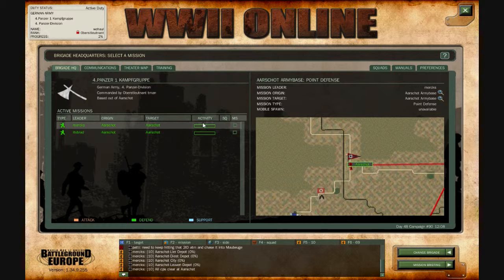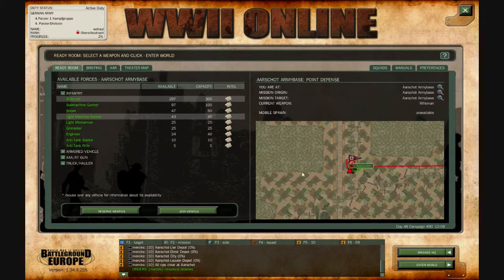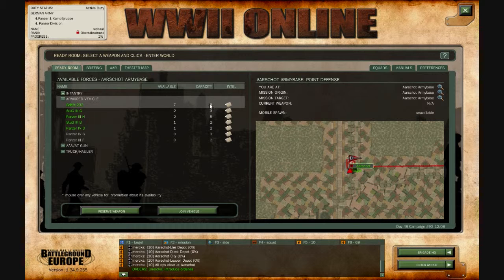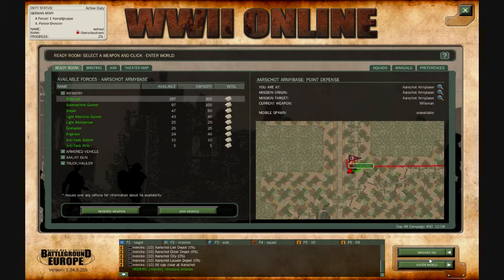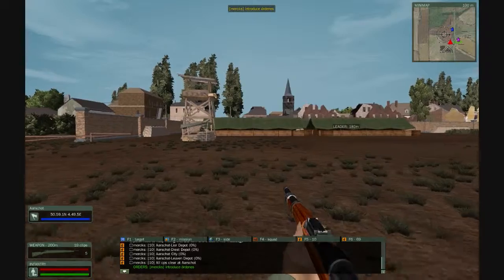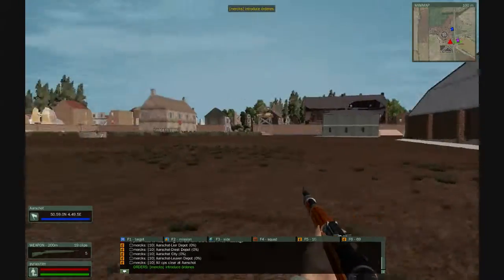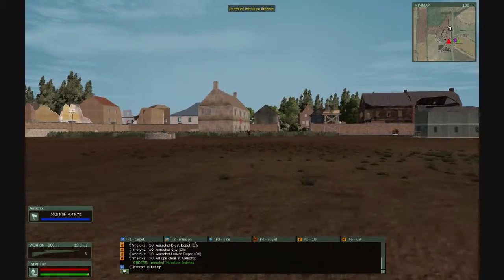I will spawn in the game now and show you a little bit of the town — I'll cut out the loading time. Here in the ready room you can select a unit to play with. As you can see there are quite a few units, showing the amount of supply they have when full and the amount they have right now. I've spawned in on that mission I was just talking about. This is called an army base, and this is the main property of the town — most of the supplies will be found here. This is called the bunker.